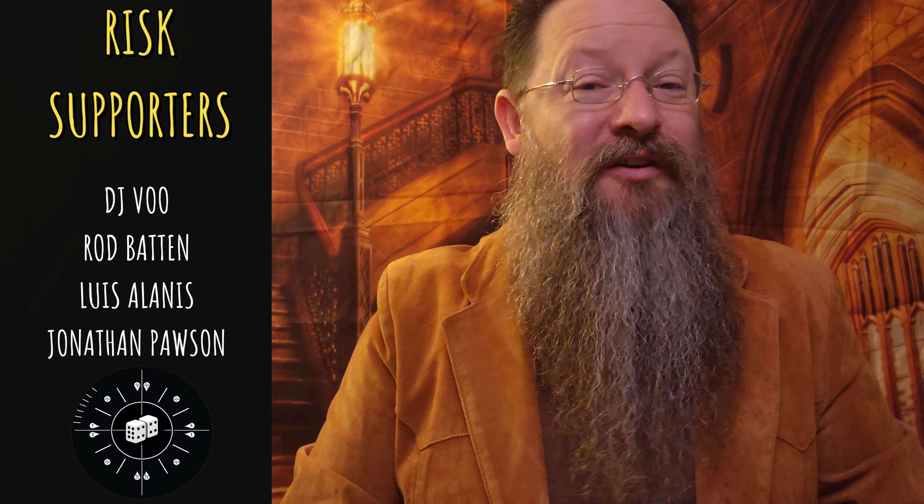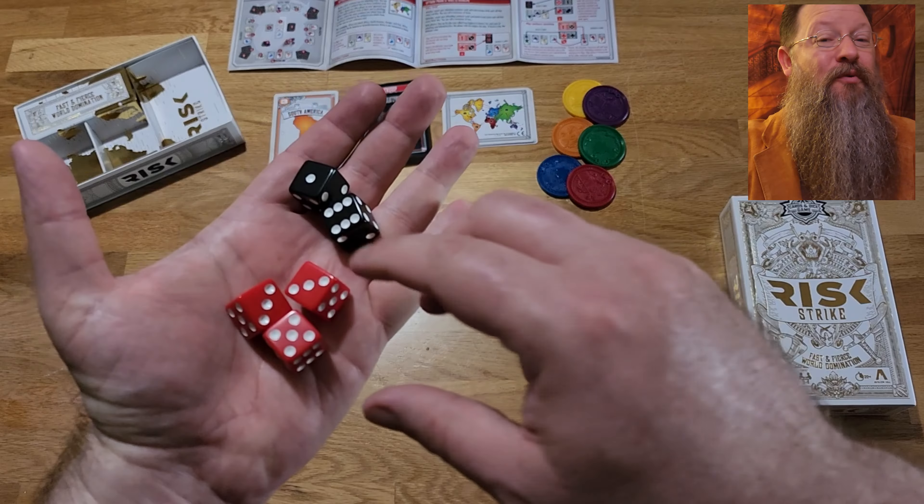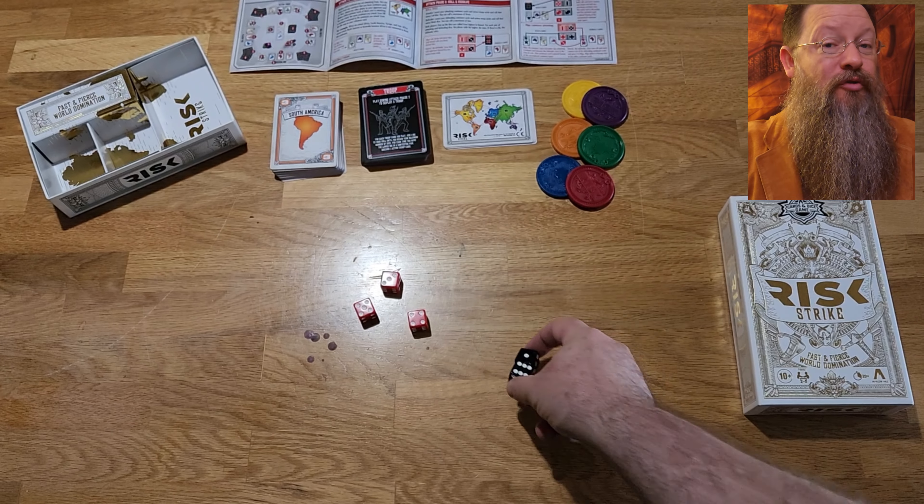Six color domination coins are also included. As mentioned, these are obtained when you gain control of a continent — snatch up two and you win the game.